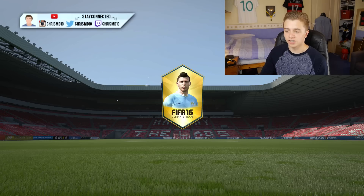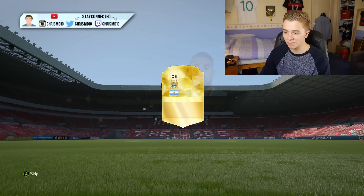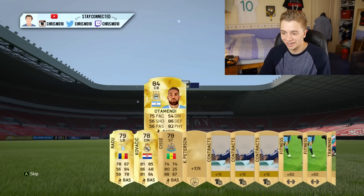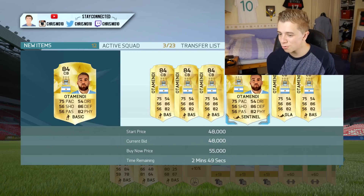Come on, Aguero. Please, just give me someone good. An 85 plus — that's all I want. Otamendi! Yes, we have got Otamendi. That's actually quite good. 50k — that's the best one in the pack opening so far. Not too bad at all. We'll take that one.